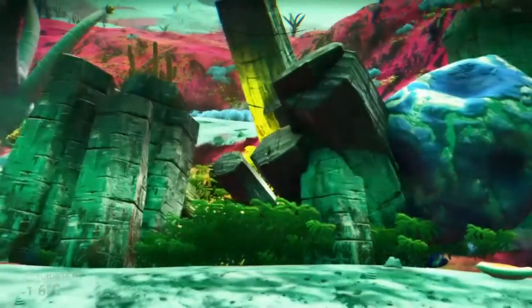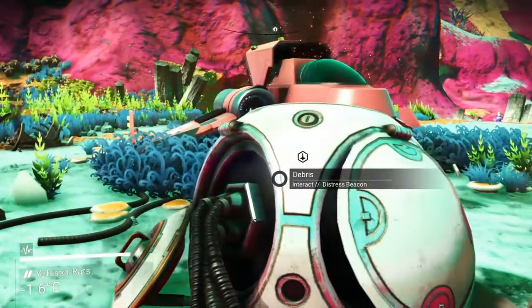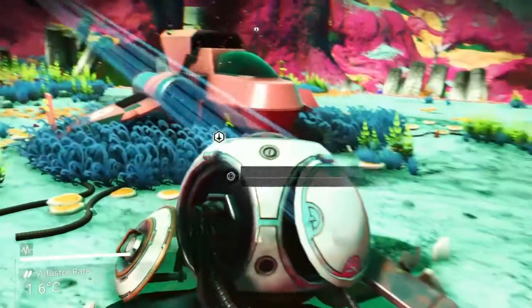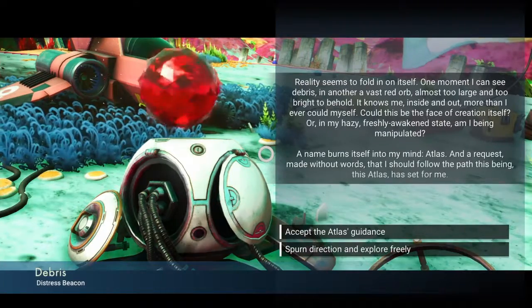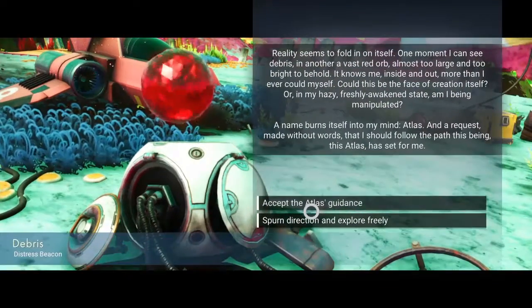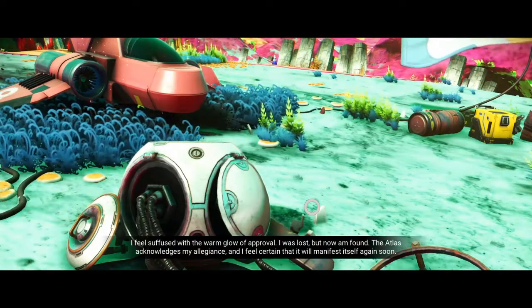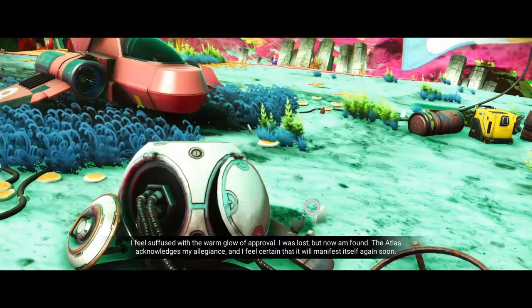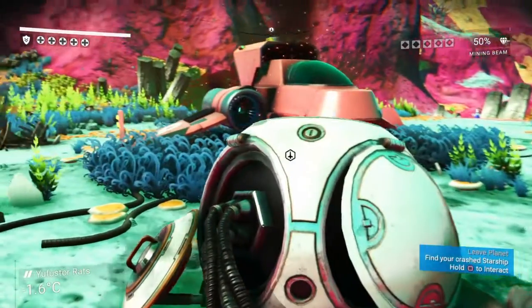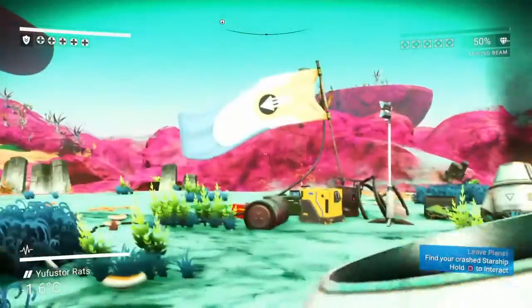Oh, there are some sentinels here. I don't want to get killed — we don't have anything really good. We will follow the path of the Atlas just to get going. When I first played, you had to have an Atlas pass, which you got from following the Atlas quest. I put in like 22 hours and never got an Atlas pass, so I said screw it — I'm not playing until they update it.